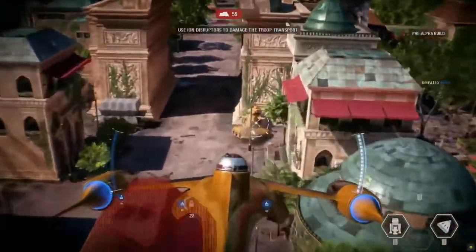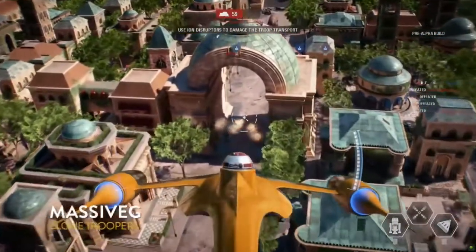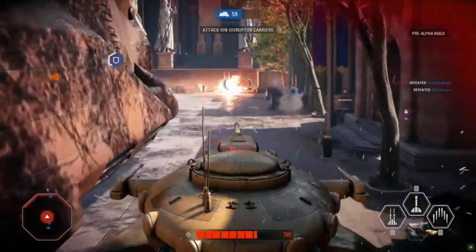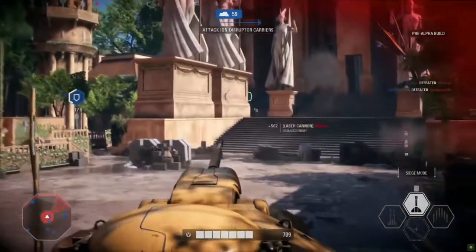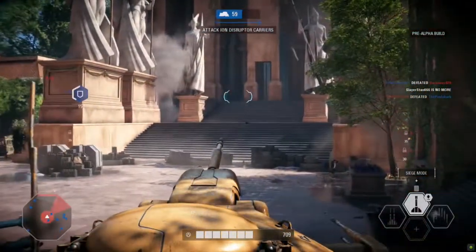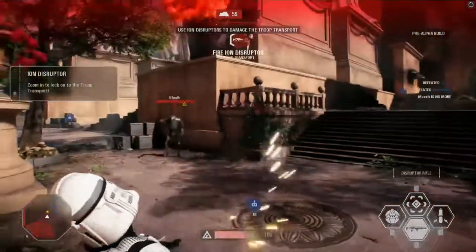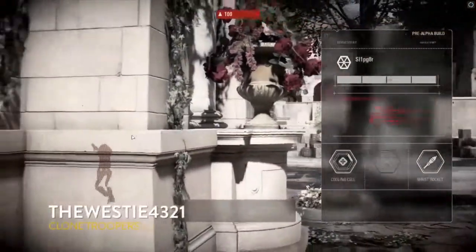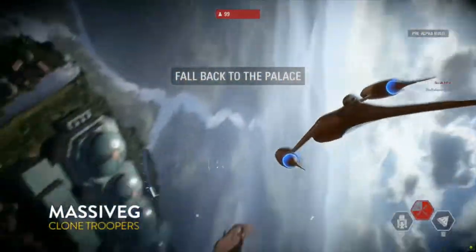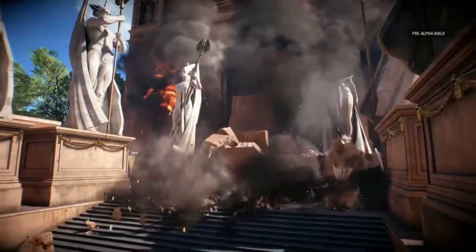On the opposite side, if you're the droids and you need to lock down a point, officers have access to a turret they can place on the ground for extra fire support. We just saw the B2 super battle droid — something you can also get via battle points. In siege mode, for a limited time you're able to fire huge area-effect shots, locking down your position with a lot more firepower. And this big explosion indicates phase one is over — now we start phase two.